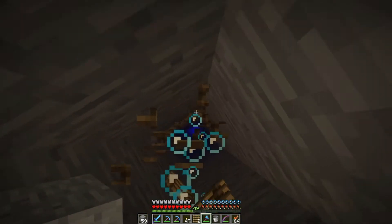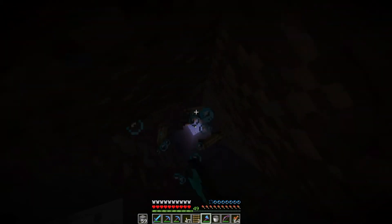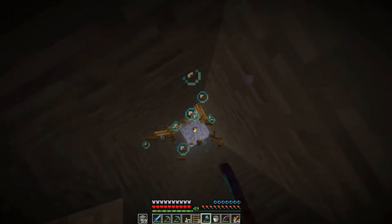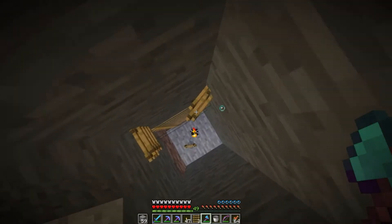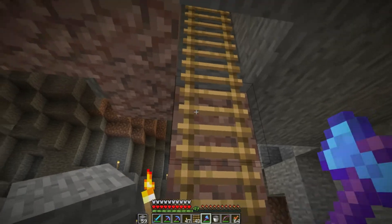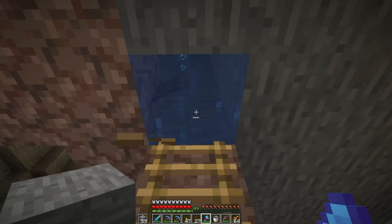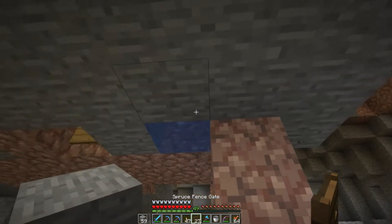We'll go with the bucket. Now if we can stand on the ladder we will just float our way down — we probably are wiping out all of the torches at the bottom of the shaft, but that's okay, those are easy to replace. Actually, the ladder is holding back the water so let's get our fence gates placed.